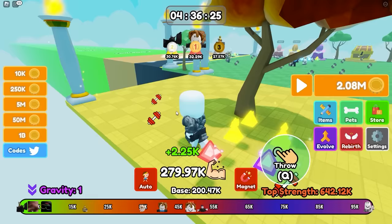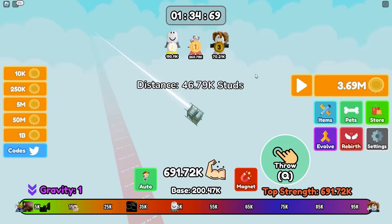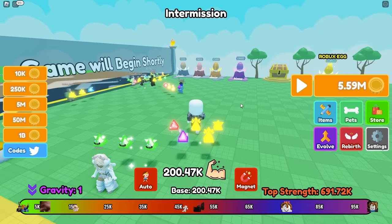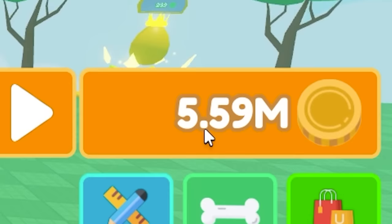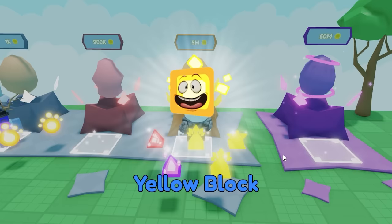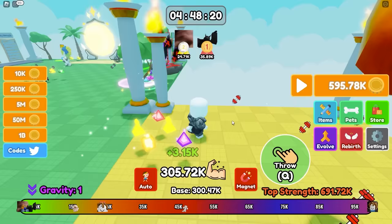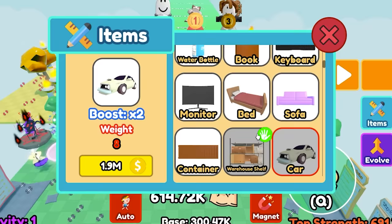I've turned on auto throw and I'm just gonna keep throwing until intermission — we should have 5 million coins. It's now intermission, I have 5.5 million coins. Golden egg — give me the legendary. I got the rare — 130,000 base strength. That's excellent! Now I'll get enough coins to buy the car. 2 million coins, let's buy the car. BAM!